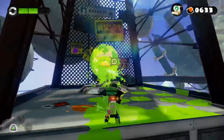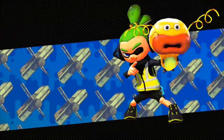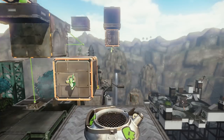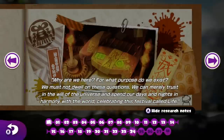I'm going to collect this last orb and we are done. Unfortunately I died so I couldn't cash in my body armor or my superpower Ink Zooka, but that's okay. We still did it — 100%. We found a very easy scroll to catch. And that was awesome. Pinwheel Power Plant, slipped through the defenses.